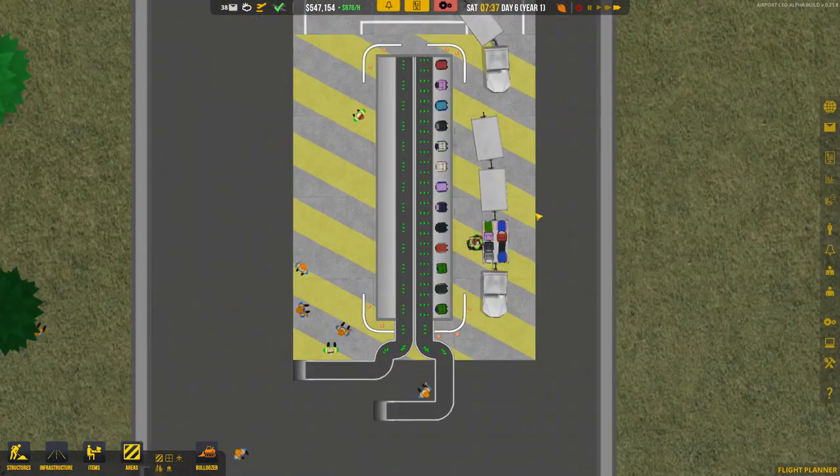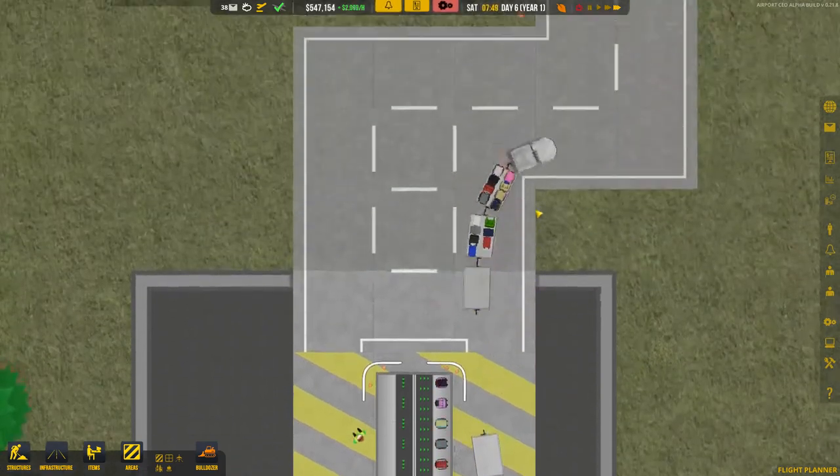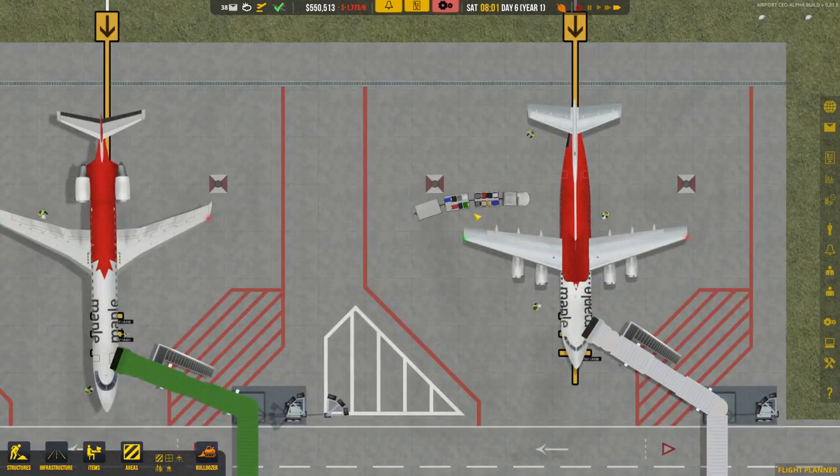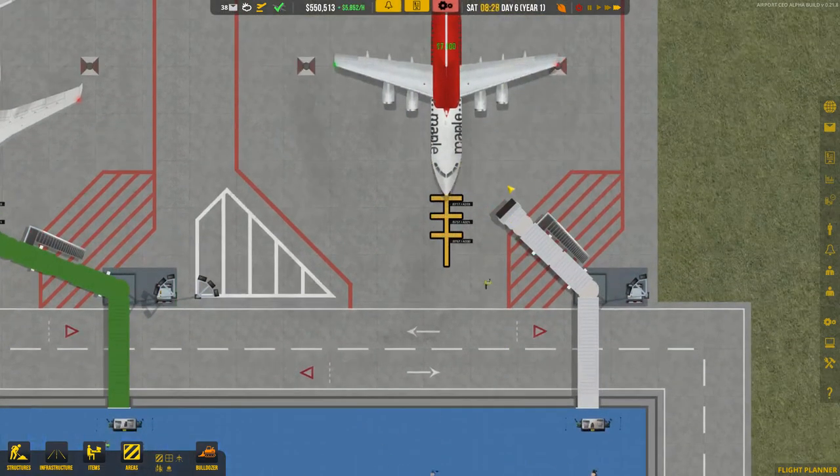Now the luggage will be loaded into the truck and we are ready to put it in the plane. The plane should now be ready to leave.